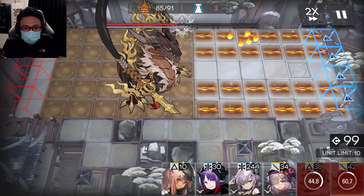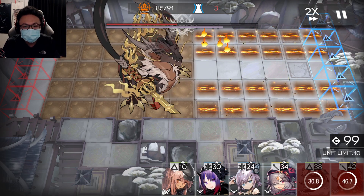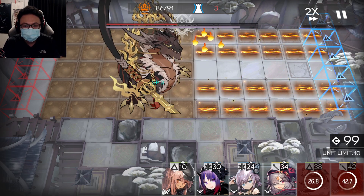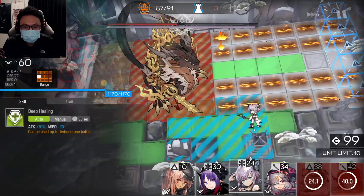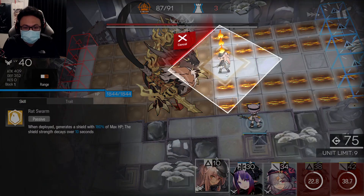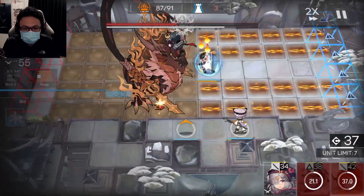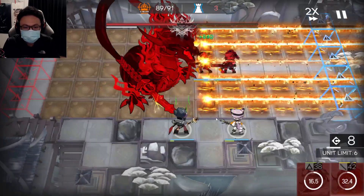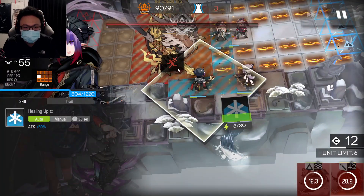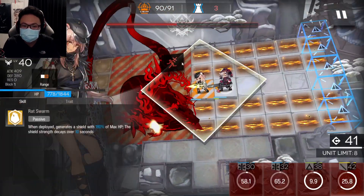Pay attention to the purple bar. Once the purple bar hits near the maximum, you need to take action — this thing is giving the boss SP and it's almost at max. Place your medic, place your fast deploy unit right over there, you can place another medic down to help, and place your Popuka right behind so if Gravel goes down, Popuka can take the hit. Once the boss is done with the laser beam attack, remove everybody.